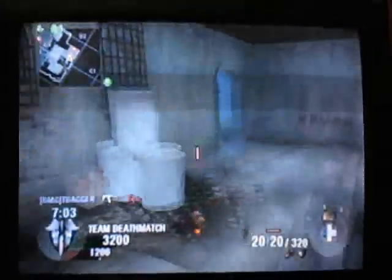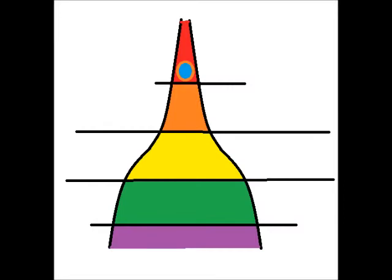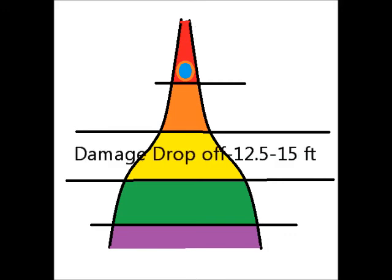As far as the ranges on the dual-wields, it should be about a 20-foot technical effective range. At 20 feet you should be able to get a kill, but it should be pretty hard. The damage drop-off should really start at somewhere between 10 and 12.5 feet or so, and be done at about 15 feet.